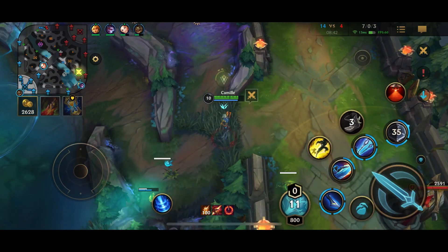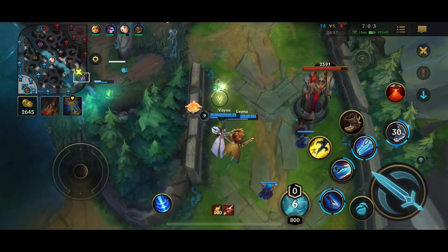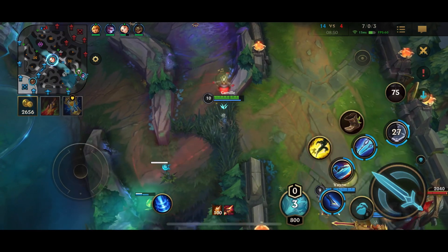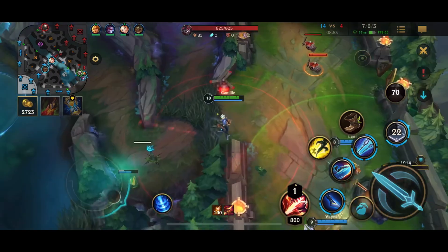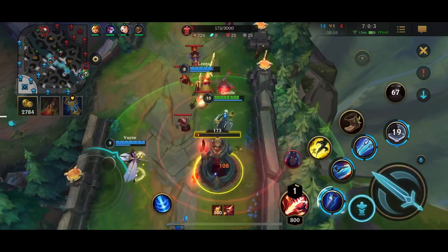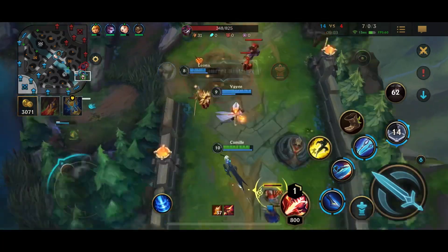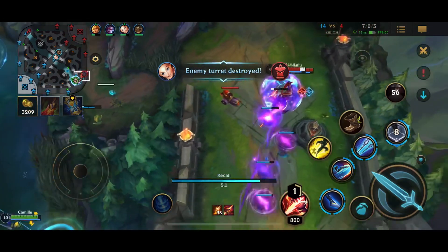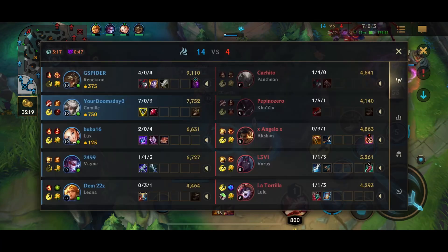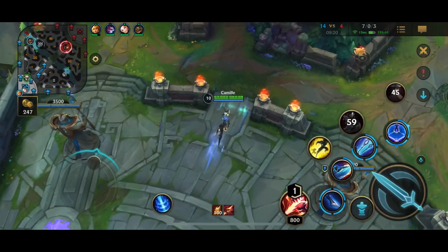I'm looking for a play — I know they're going to come back to this lane with probably nothing up. I wanted to look for a cheese play. They probably had a ward somewhere and saw me walking there, which is why they didn't run up. So I ended up just taking this turret. This is a mistake I made in top lane — I'm running Mastermind on Camille, meaning every time I assist or take a turret or objective, I get 120 gold. So getting even one hit onto that turret gets you 120 gold. I did not get that hit in top lane, which cost me 120 gold. Keep that in mind if you're going to run Mastermind.